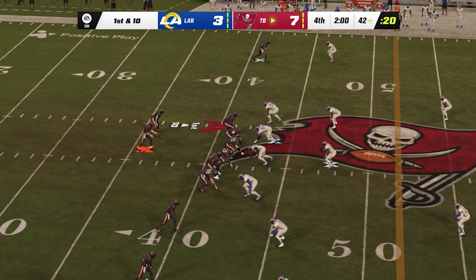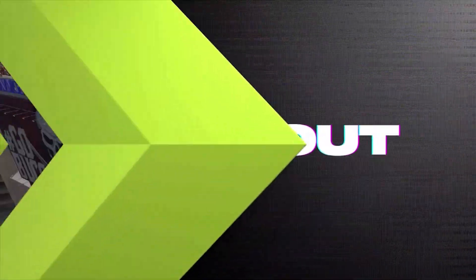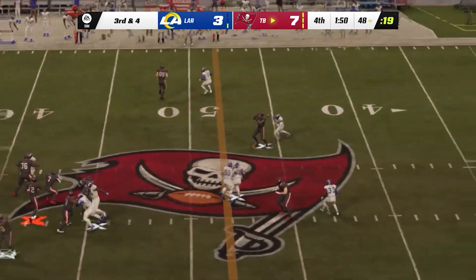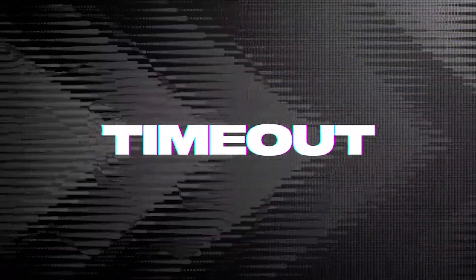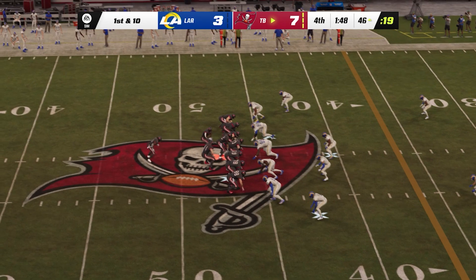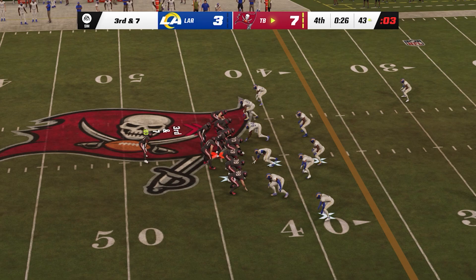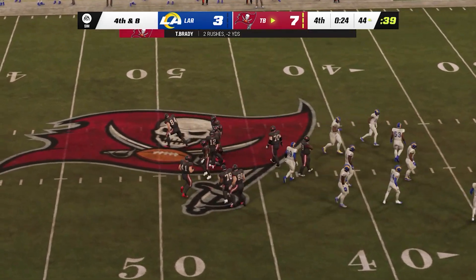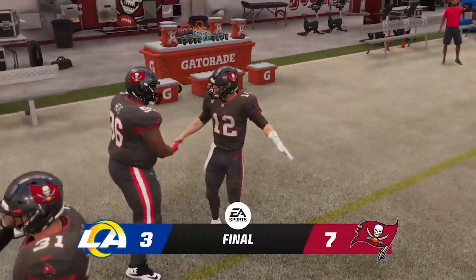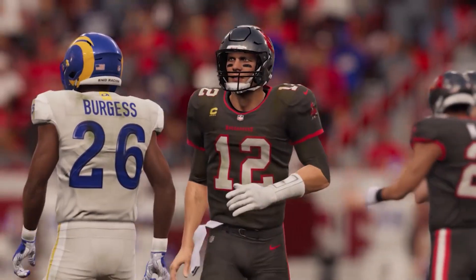They'll try and run some clock with Fournette. Right out of the two-minute break, we'll get a timeout used defensively. To throw is Brady — and this is caught by Evans. The Rams are going to be forced to use their third and final timeout. And they will take a knee here. What a game we were treated to in this one. And on that final play, they had a chance — they had the ball just beyond midfield for one final shot, but couldn't get it done, and they suffered the loss.